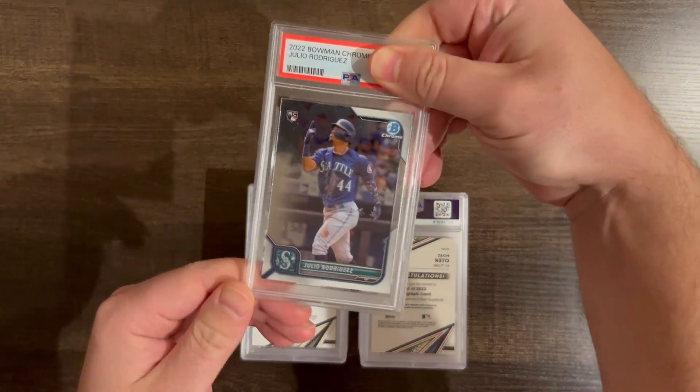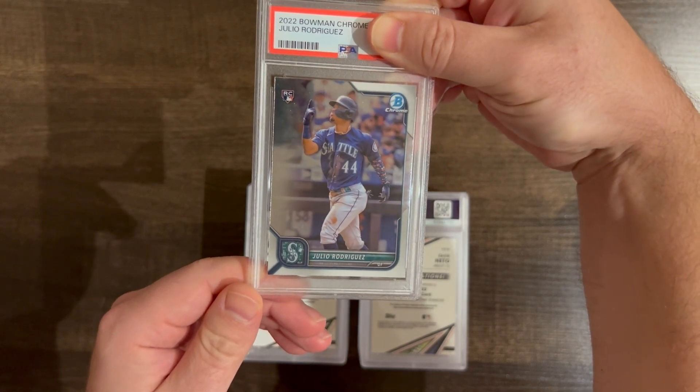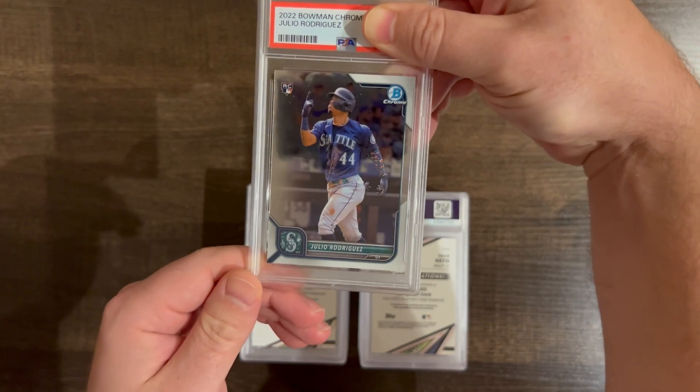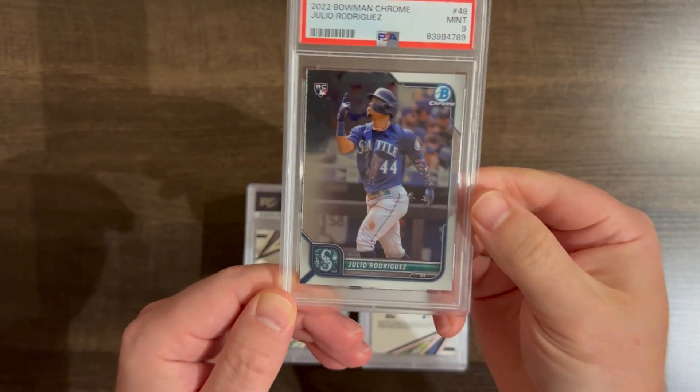We have a Julio Rodriguez base, 2022 Bowman Chrome — Bowman Chrome rookie Julio. He's got a nine.